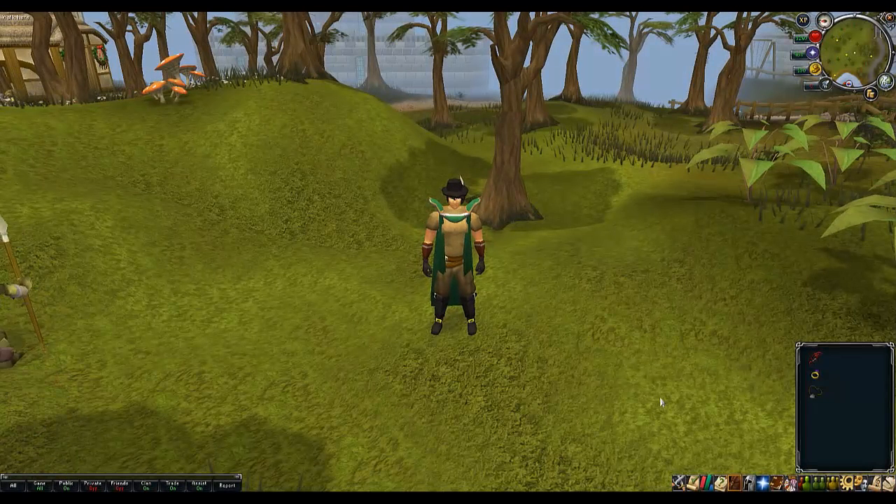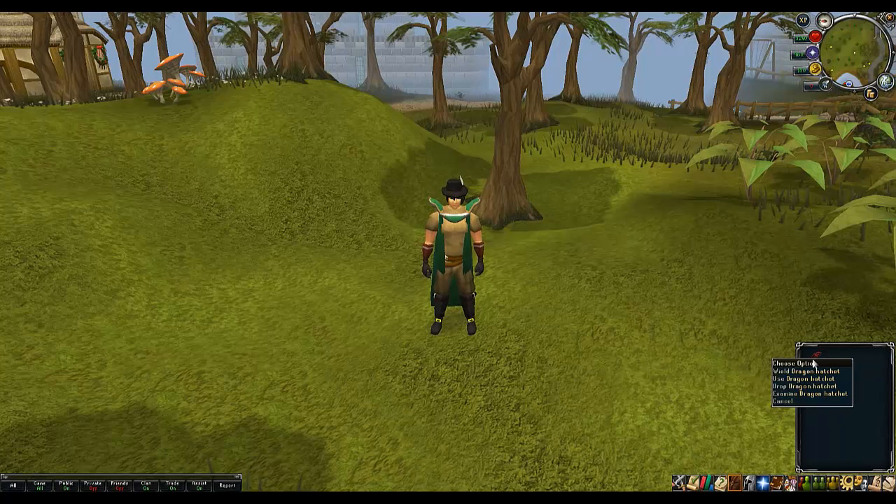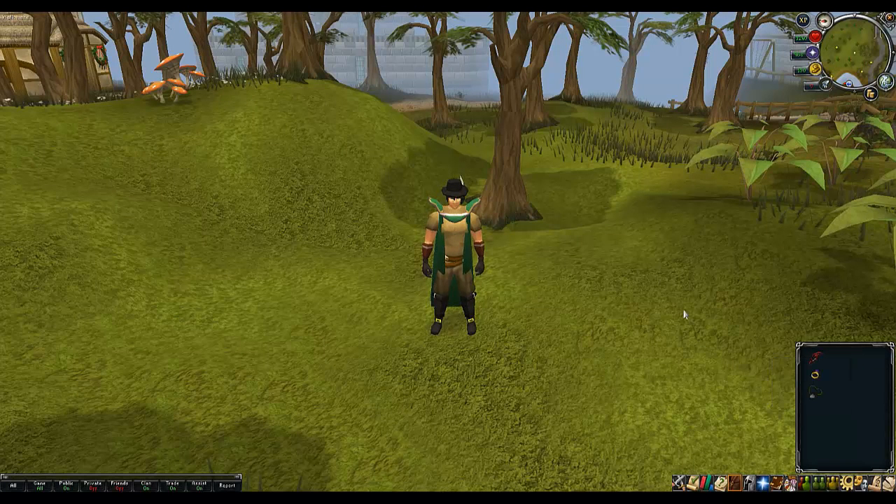Hey everyone KazTech here and this guide is going to be from levels 1 to 99 woodcutting. To start this guide off we are going to talk about equipment. One thing you must do while training 1 to 99 woodcutting is to use the best hatchet you possibly can. For example, because I've got 99 woodcutting, once I reach level 61 I was straight into a dragon hatchet. The reason you do this is because it will increase your rate of cutting logs and you want everything you can to help you reach that 99, to speed the process up and make it more convenient.